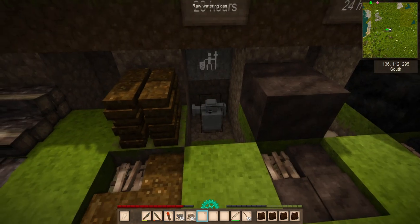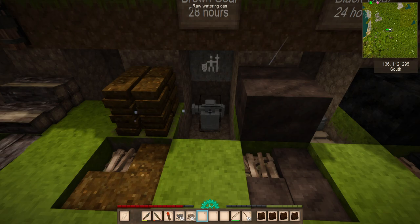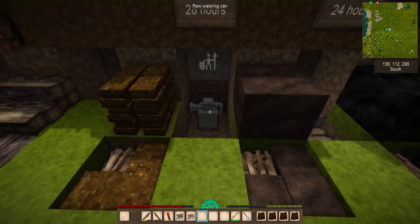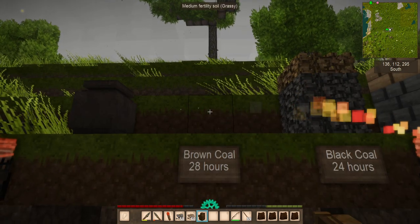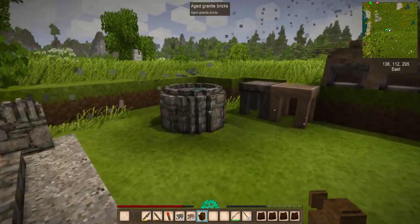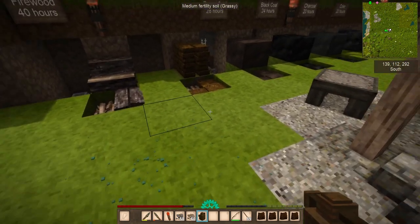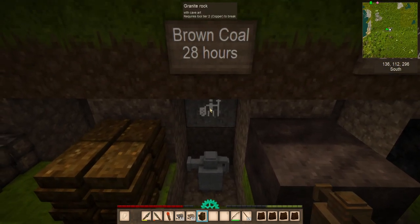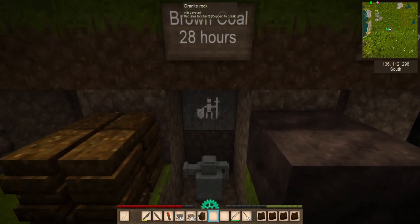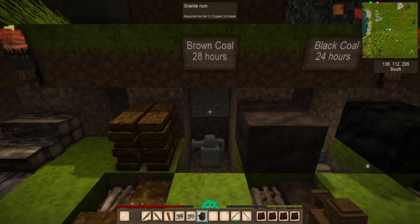Next we've got the watering can. This can be useful if you're in a very dry area or desert — if you're somewhere it nearly always rains, this might not be useful whatsoever. Once they've been cooked up, you can go over to a water source, right click, and it's full. Then you can use it to pour water onto your crops and tilled fields. You can even hold Alt and it will pour water wherever your mouse pointer is. Also, if you're using a writable item like chalk on stone, you can take your watering can and wash off those icons.